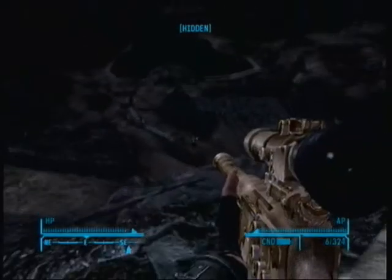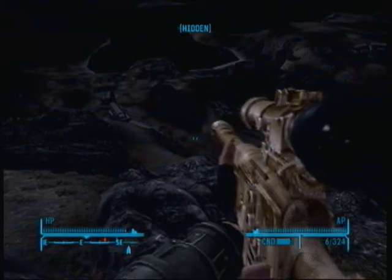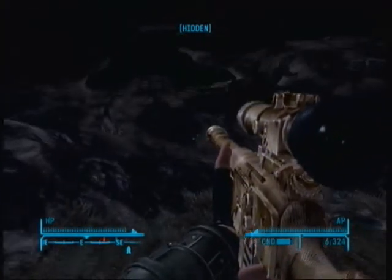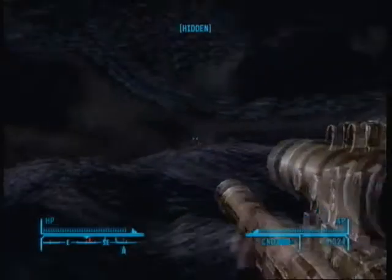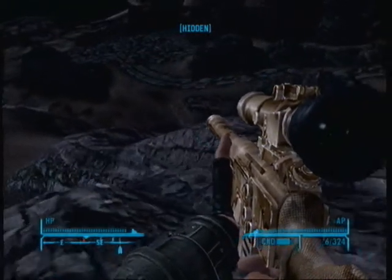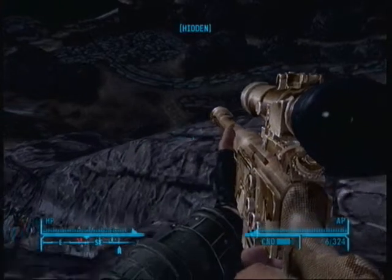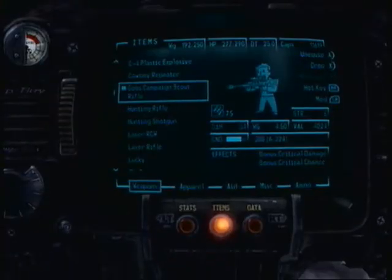Since we're near Cottonwood Cove, which happens to be a Legion camp, why don't we kill some Legion with it? It's difficult to see any from up that high, so you've got to go down the mountain a bit if you want to get any, like that guy down there. Not really sure else to say about this weapon other than it's a really really good sniper weapon.